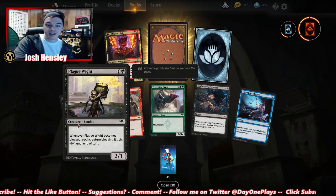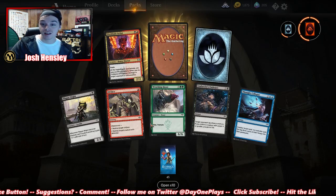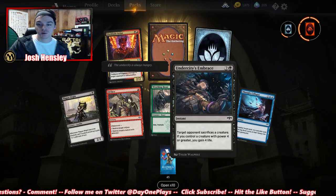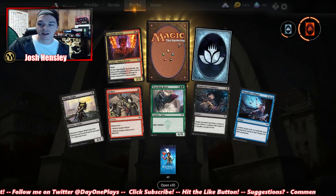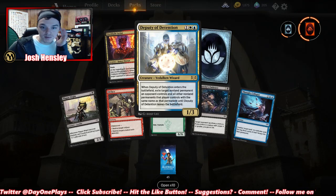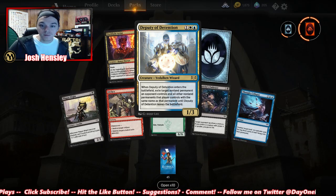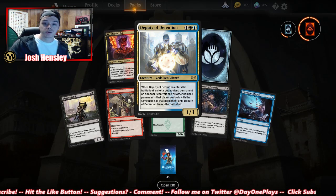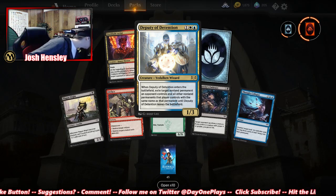Whenever he becomes blocked, each creature blocking it gets -1/-1. Target opponent sacrifices a creature — you control a creature with power four or greater, you gain four life. And we got an uncommon wild card. Deputy of Detention: when it enters the battlefield, exile target non-land permanent and all other non-land permanents with the same name. The Deputy of Detention, guys — really good right now.